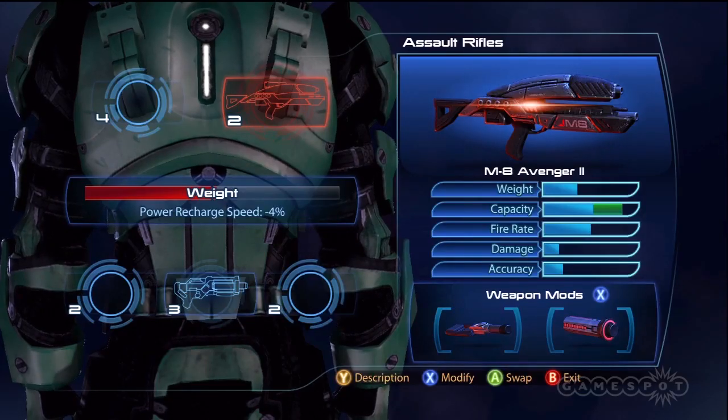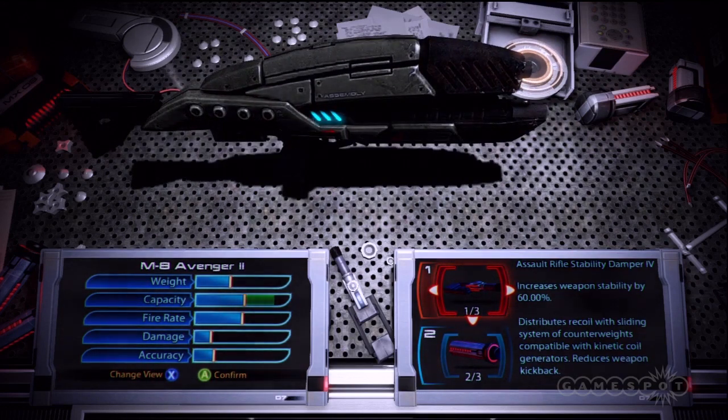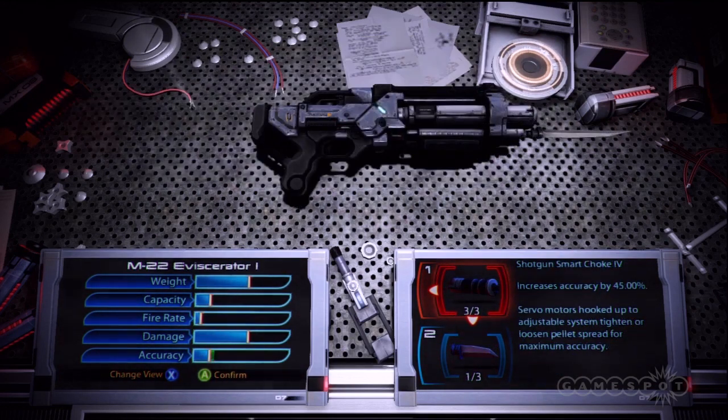As far as weapons go, soldiers have a great weight advantage. Always take a strong assault rifle for mid-range engagements. For your second weapon, a strong shotgun or sniper rifle will do quite nicely.